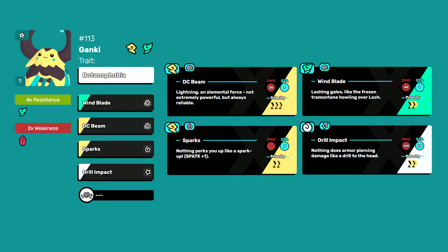Wind Blade is a wind technique you can use against Temtems that resist electric, like nature, and against toxic ones that take double damage from wind. Sparks is an SP attack buff, increasing your damage during that fight — you can target this at your partner as well. Lastly, you can use any other skill; here I'm using Dream Pact, because it has high damage and it's a neutral skill.